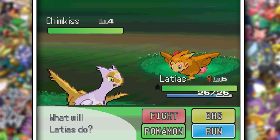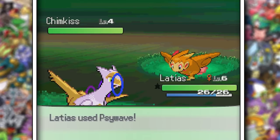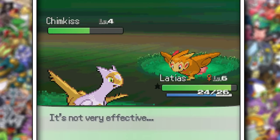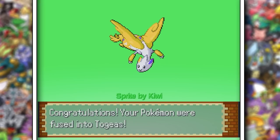Remember, only one Pokemon needs to be shiny in the fusion, so we can go ahead and find another Pokemon right away. Togekiss, I think, is a good pick. You'd be surprised how many things don't have cool fusions with the jet legendaries. This is pretty cute though. Oh hey, now we can see who made the sprite — thanks, Kiwi.